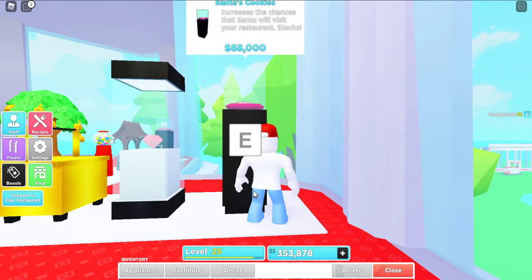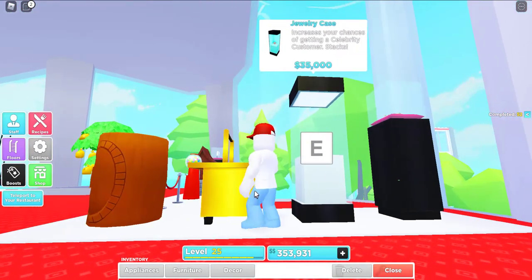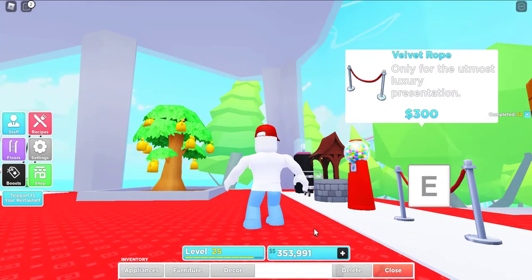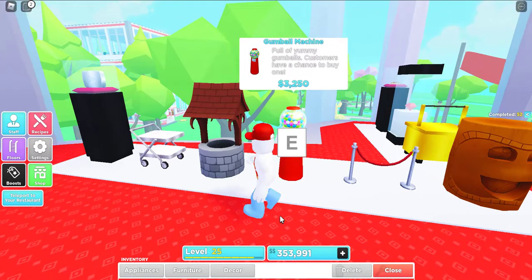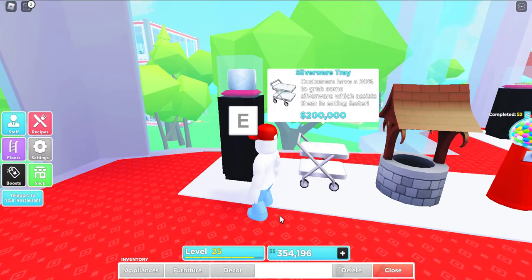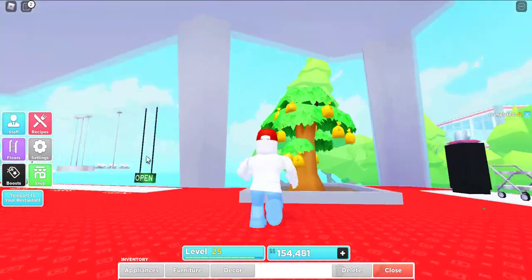Happy customer, come back again — so you can earn too much money from happy customers. There are too many things: jewellery case, golden one, totem, and the gumball machine. Gumball — tricky one. If gumball, there are too many gumballs, you can earn too much money. And this silver one — I'll buy it.